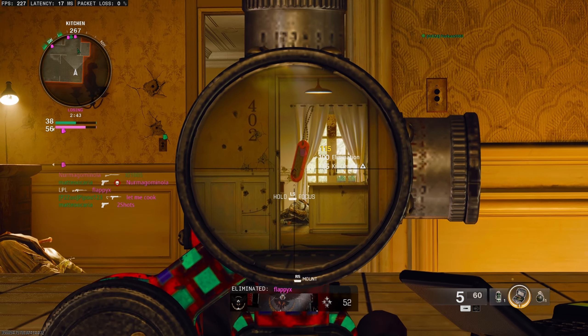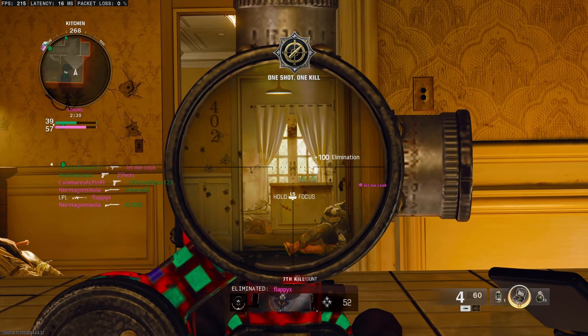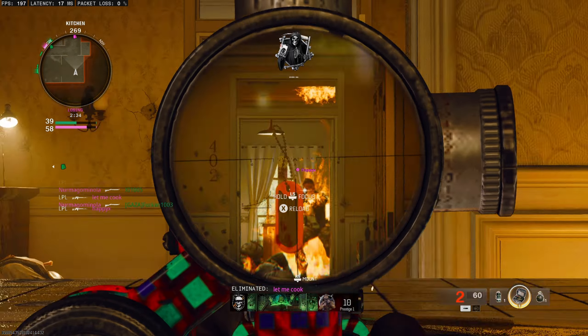Lastly, if Stakeout is too small then try a map like Gala or Warhouse, which can also be found in the faceoff rotation. Hope this quick guide gives you some ideas. As always, thanks for watching and I'll see you in the next one.